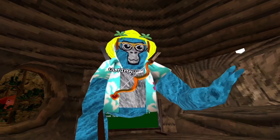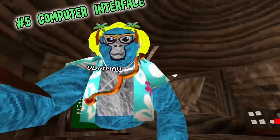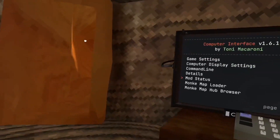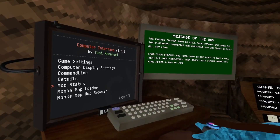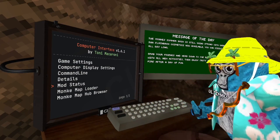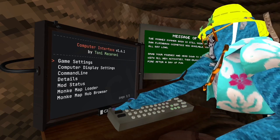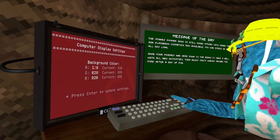The last and final mod is the Computer Interface combined with Monkey Mod Manager — it's just so cool. It comes with all these features. Under the computer interface you have Game Settings with normal computer settings, and Computer Display Settings where you can change the background and more.